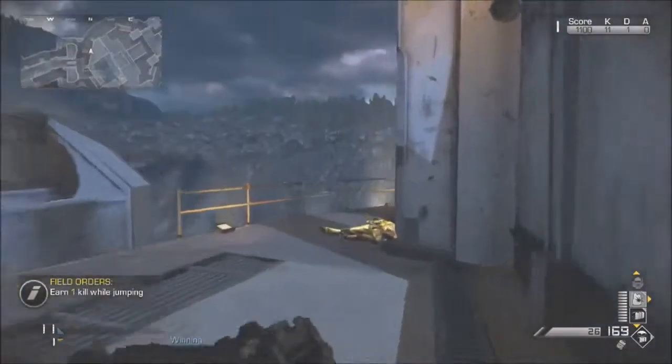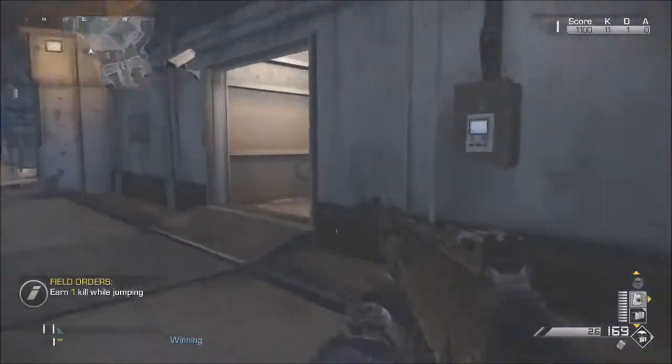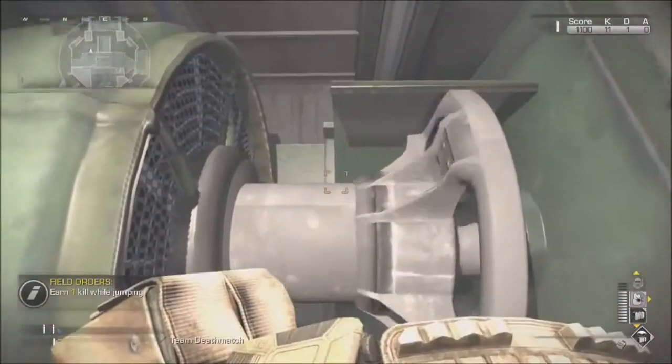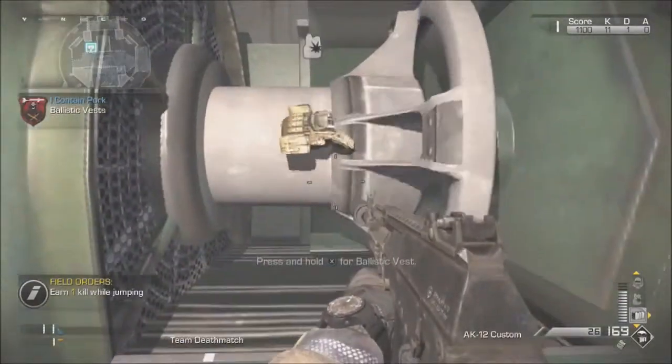To do this, what you're going to need to do is get the killstreaks — either a ballistic vest or an ammo crate. And once you've got either one of those, all you want to do is run into this room and pull it out, and then throw it onto this turning thing right here.